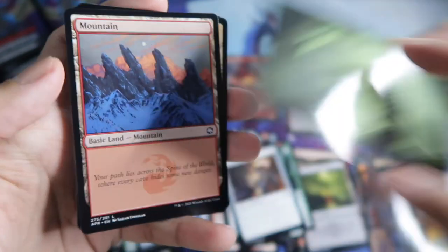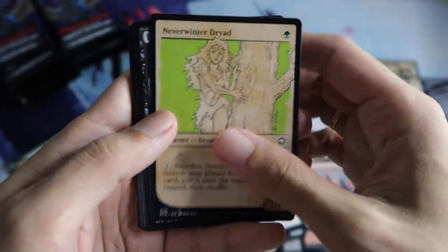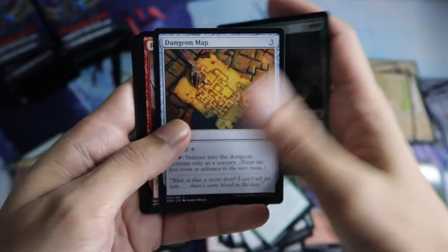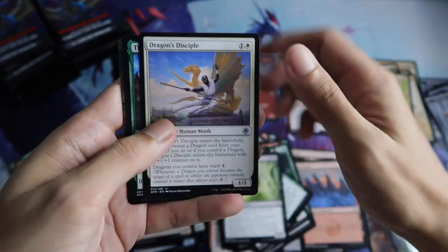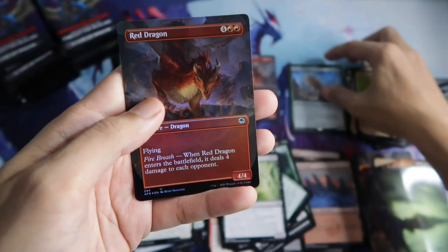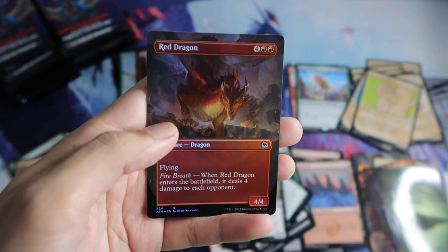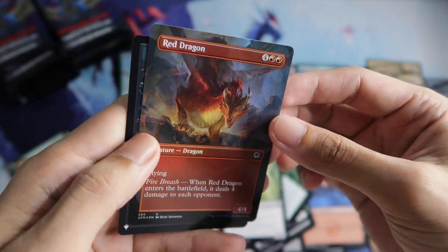Evil Forest. Neverwinter Giant Showcase. Red Dragon. And the mythic Tarrasque — nice, our second mythic! And another Red Dragon, Borderless, in foil. Nice.